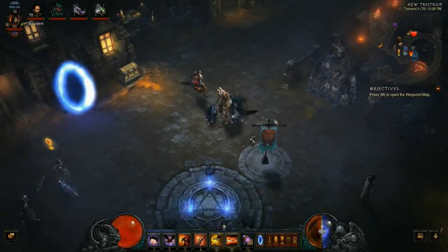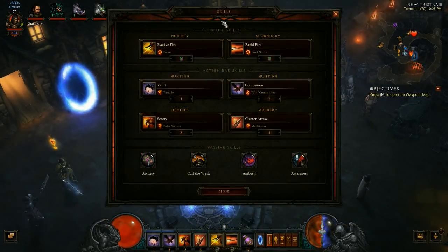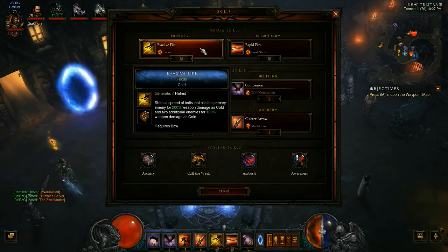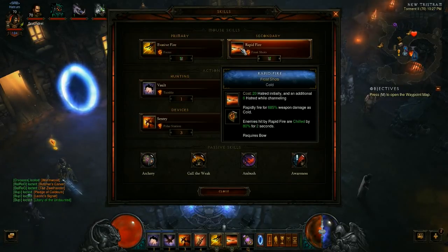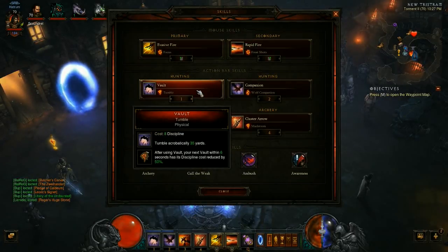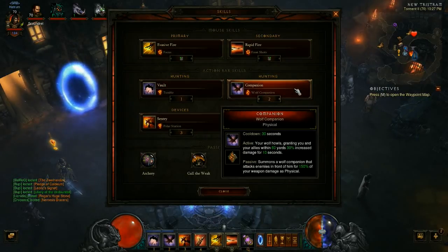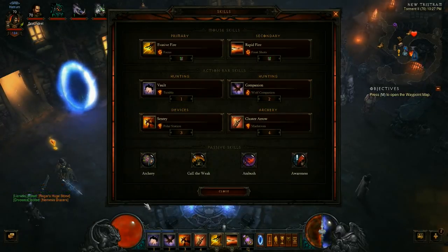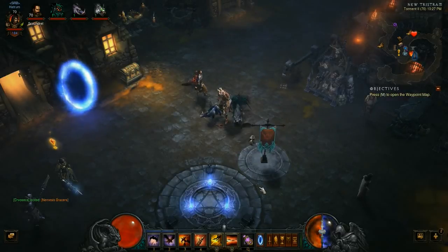Let's talk about my skills. I pretty much built this on my own just for leveling up. My primary is Evasive Fire with Focus for cold damage, my secondary is Rapid Fire with Frost Shards, then I have Vault with Tumble, Companion with Wolf because the wolf gives me 100% attack speed bonus. I have Sentry with Polar Station for cold damage and Cluster Arrow with Maelstrom. For passive skills I have Archery, Cult of the Weak, Ambush, and Awareness.